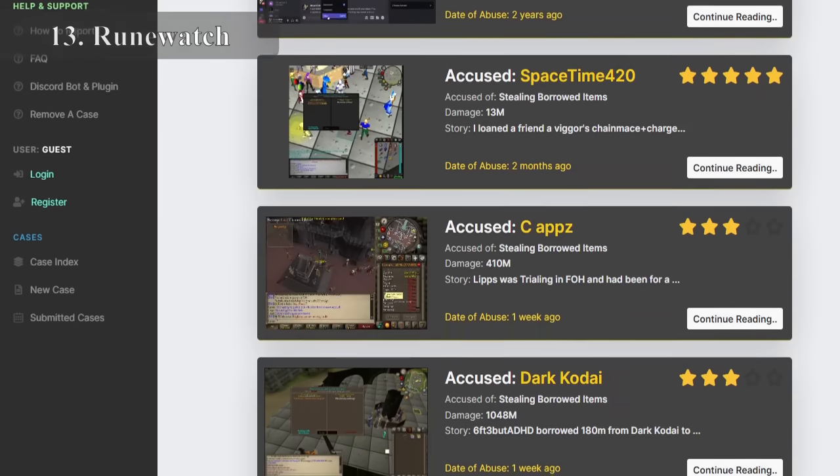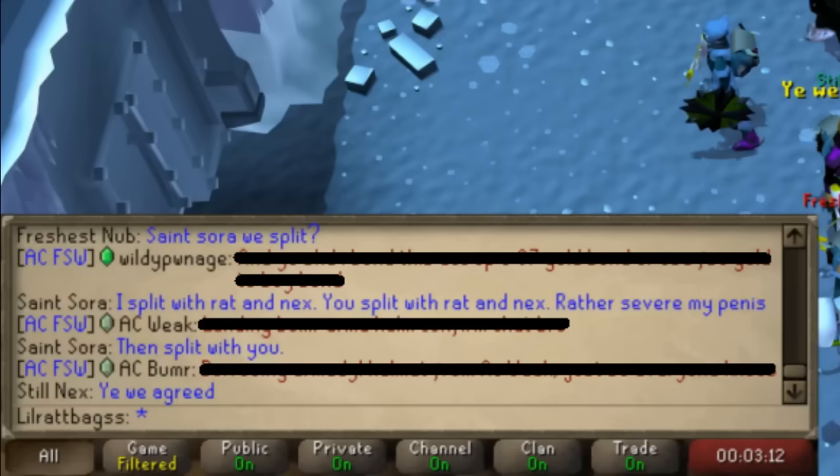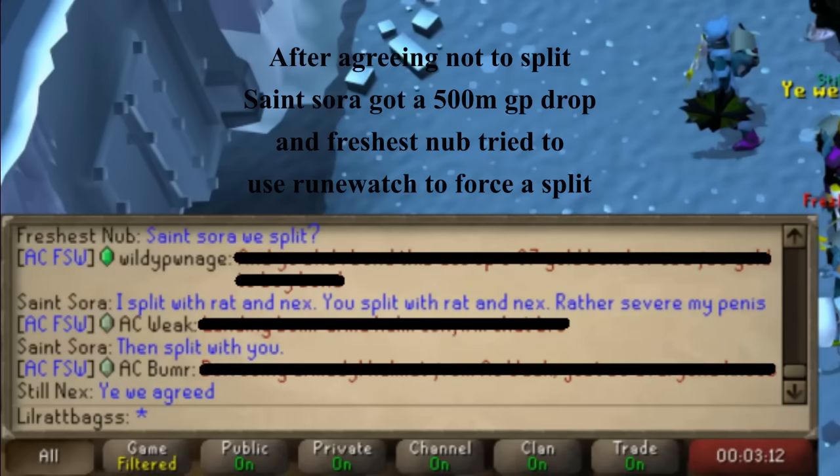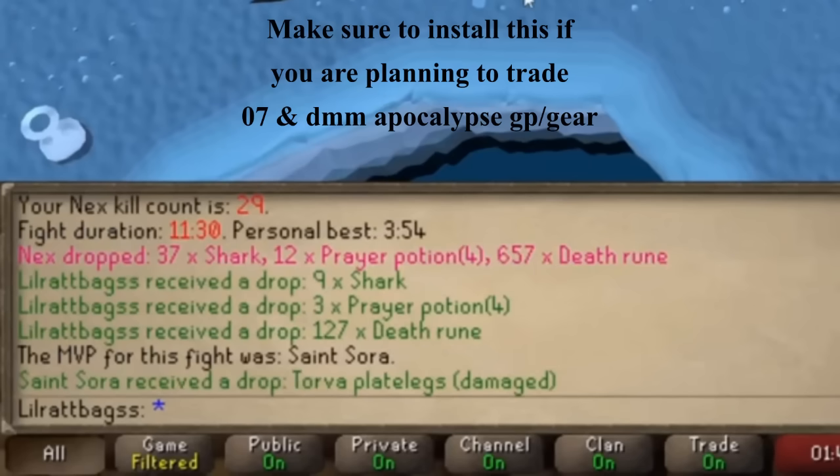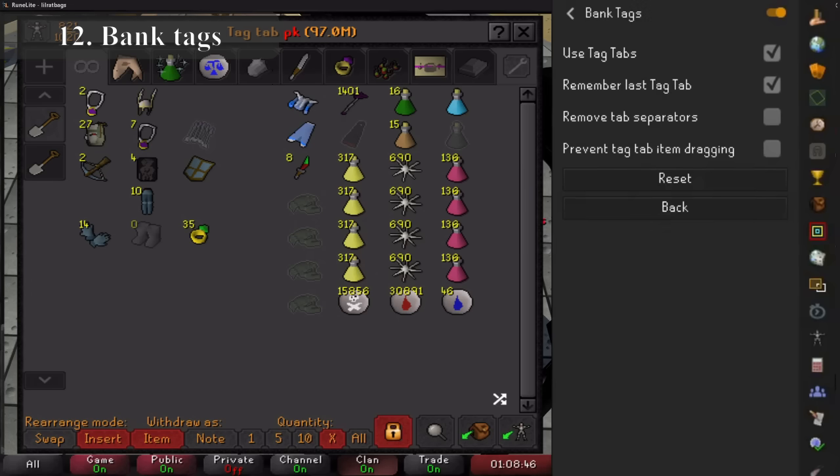The only downside to this plugin is it can be open to abuse. I've been in a raid myself where two players that hated each other agreed never to split between them — sure enough one got a drop and the other threatened to report them for not splitting. They've got a team that tried to minimise that, but I don't envy them because it must be really difficult.